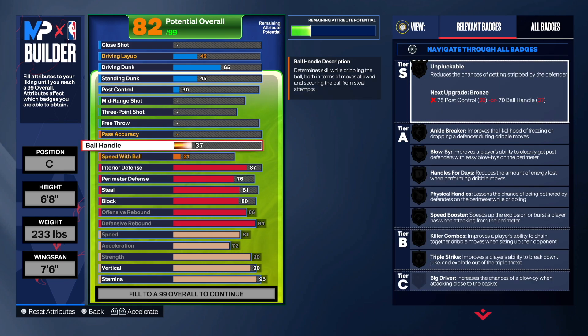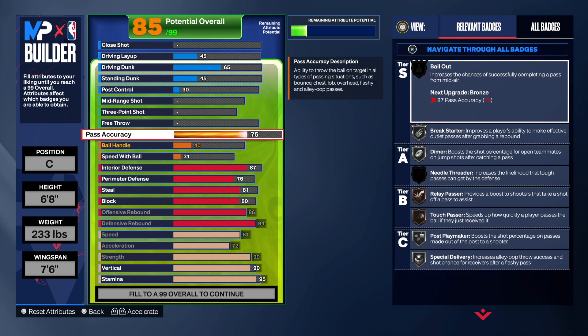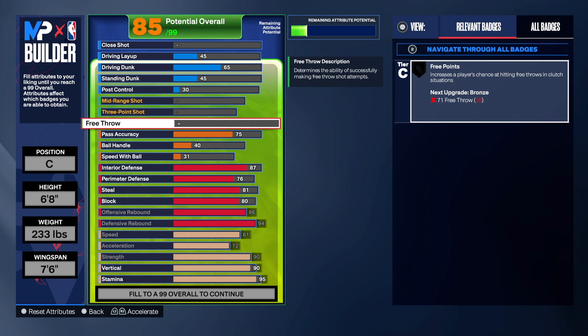Not a lot of ball handle or speed with the ball, but you don't really need it if you play the right way with this build. Going 75 pass accuracy gets you Special Delivery and Break Starter — mainly silver Break Starter, that's all you need. Here's a tip: the L1R1 mechanic is now mapped to X. When you get a rebound, hold X and it will pass to the nearest person — shout out to my bro Rico for putting me on to that.